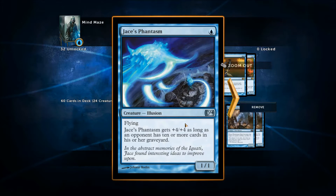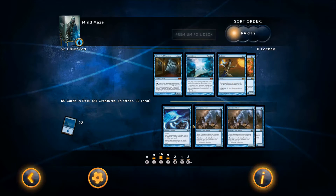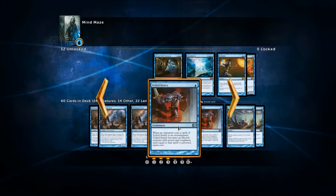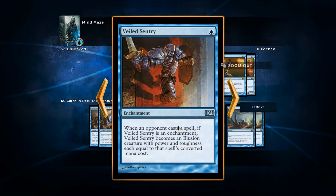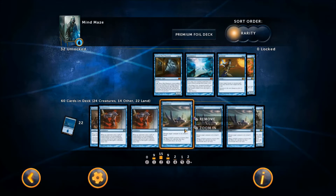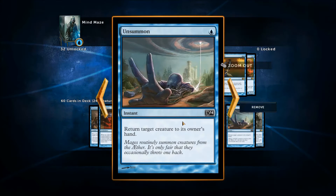Jace's Phantasm: one for one one, has a chance of being a five five, and it's an illusion. Phantasmal Bear: one for two two illusion — this card is amazing. Veiled Sentry I really like because it starts as an enchantment, but when the opponent casts a spell it becomes a creature based on that creature's mana cost, so it puts the enemy off casting bigger spells. Really, really good. I wish I could have had four of these but I could only fit three.